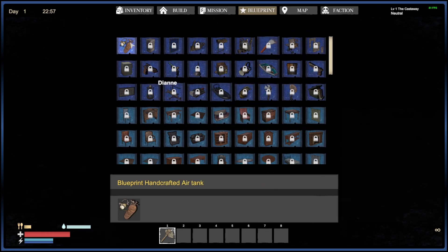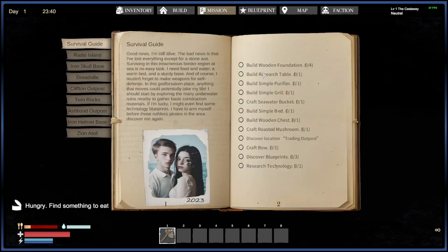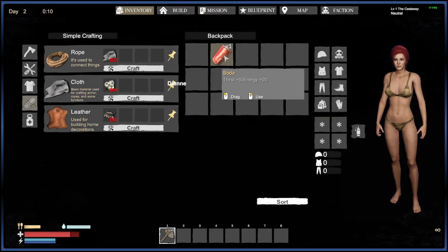That was the scuba tank blueprint — that's one thing that is team-wide, so that's nice. However, there is a discover blueprints mission, and I get one of three. But if Shade looks in his mission, he should have zero of three. He didn't discover it — it's now available for him as a craftable item, but he did not discover it, so he still has to go and discover that himself.